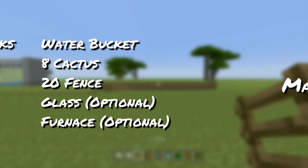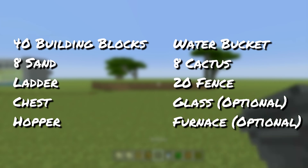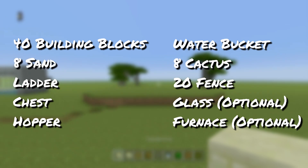So these are the materials you're going to need: 40 building blocks, 8 sand, at least 1 ladder, at least 1 chest, 1 hopper, a water bucket, 8 cactus, 20 fence, glass which is optional, and a furnace which is also optional.